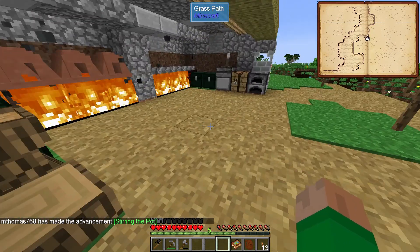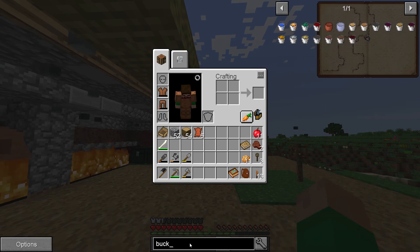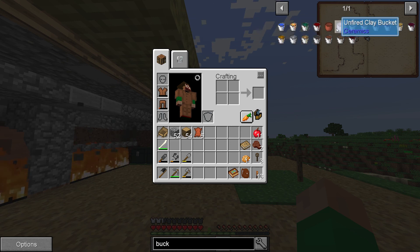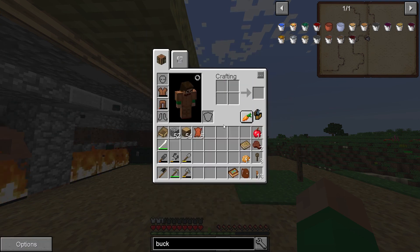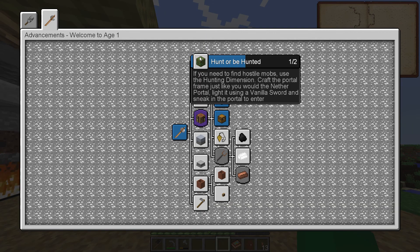I wonder what we use — do we have buckets? We have molten buckets but I don't see empty buckets. There's an unfired clay bucket. I bet we can make a regular clay bucket on a turntable. Okay, I guess that's going to be a little more complex. Let's see what else we have.